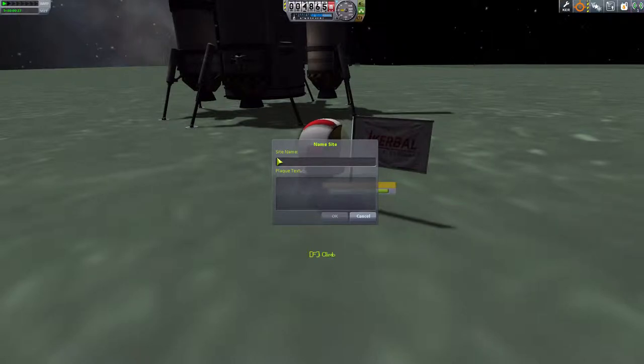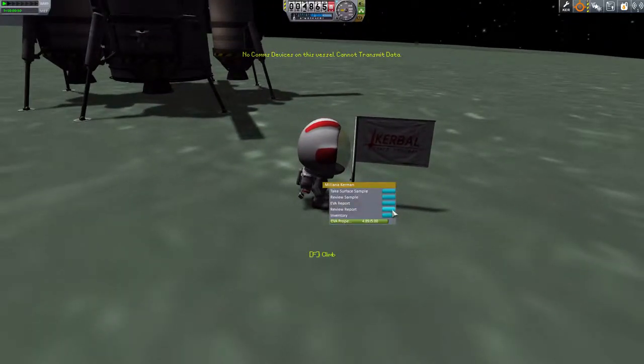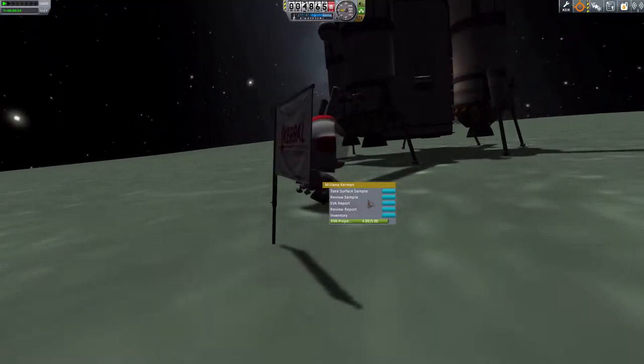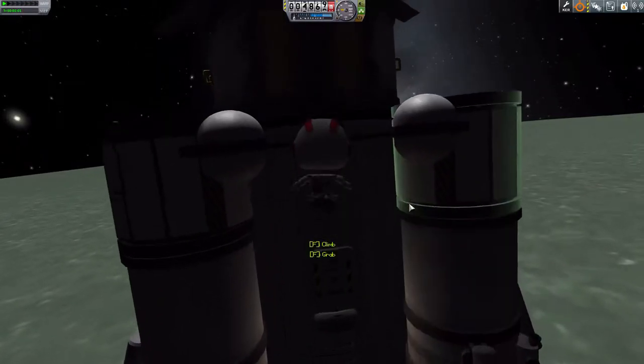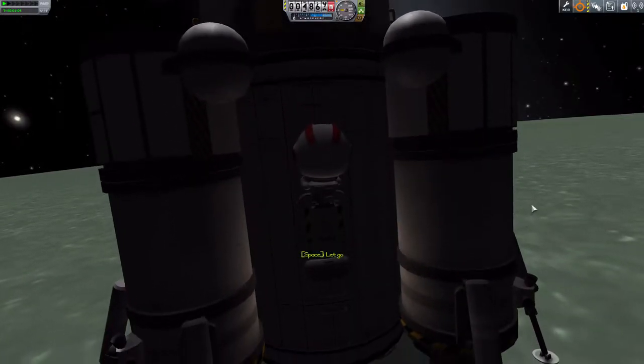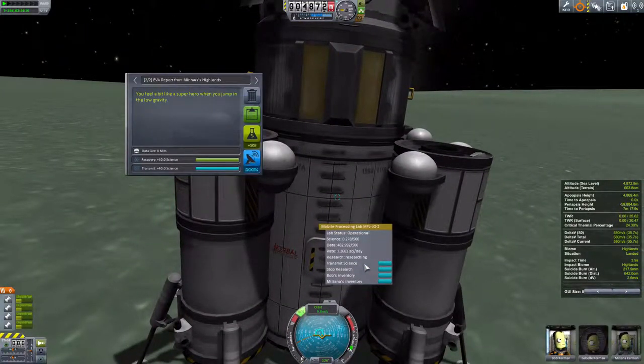The site name is going to be Minimus Trinity Highlands, because we are currently on the Highlands and it's the Minimus Trinity ship. We'll take an EVA report for 150 science. Keep the data. We're going to run an EVA report, transmit it — that one we want to transmit because that's 100% for sure.